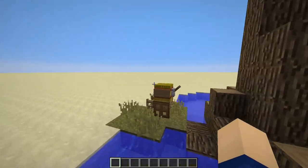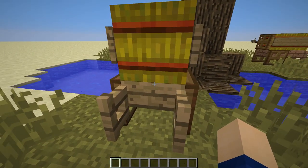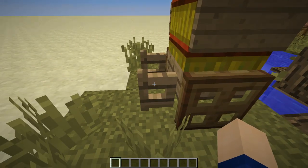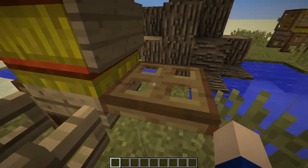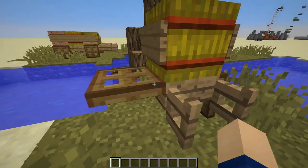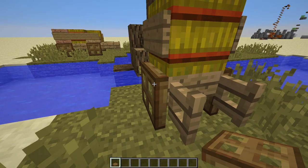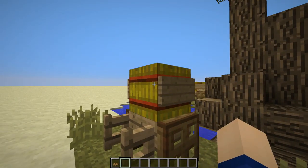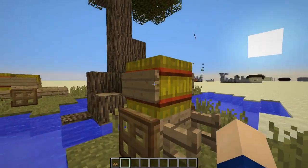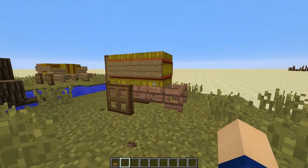If we take a look at the simplest one, right here you can see that it's really easily built with just a slab made from wood. Next to that is a wooden fence gate, and then on that slab are two wooden trapdoors on either side. Then on top of that is of course a hay bale with two signs on both sides as well.